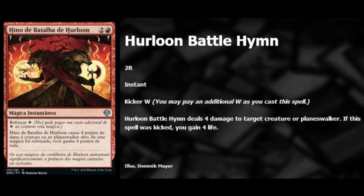Next we have the Hurloon Battle Hymn — red and two, an instant with kicker for a white. It deals two damage to target creature or planeswalker, and if you kicked it you gain four life. Not too bad for a three-mana instant. It probably will see some standard play, and it's definitely a draft and limited all-star.